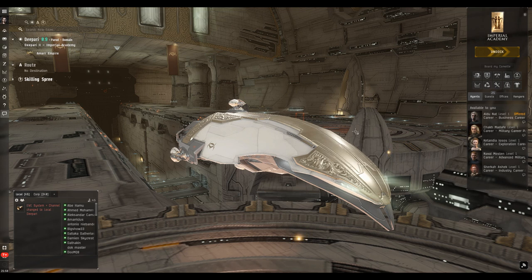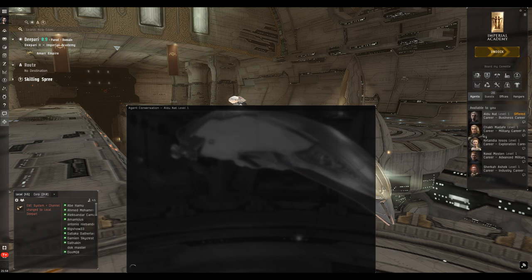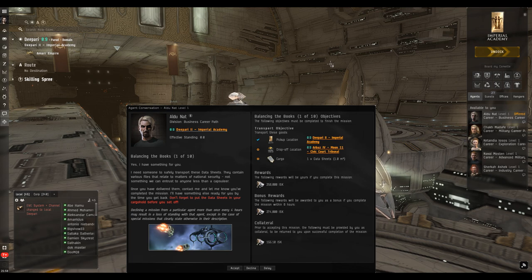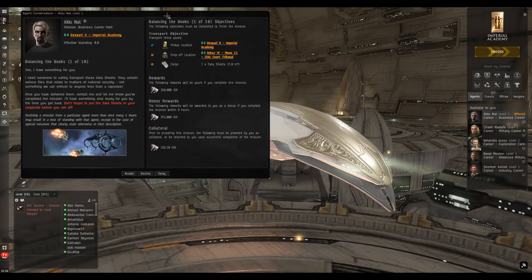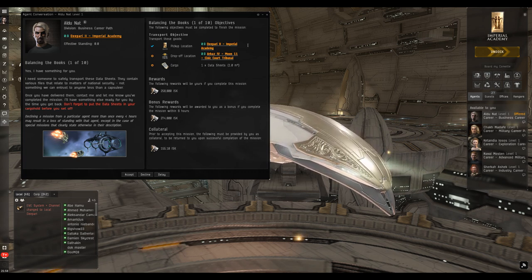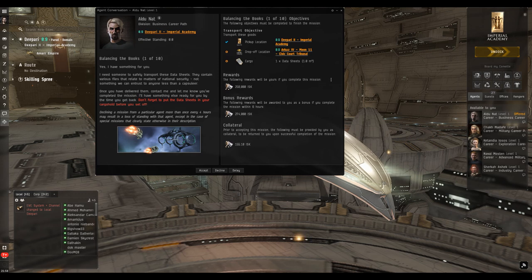Over on the right on the station services screen, we have the tab for agents, and here are listed the career agents. We're going to click on the first one. The mission is timed once you've accepted it, as it says in the description. This is the first of the business missions — there are ten of them. This is effectively a distribution mission. The full description is on the left; I'll leave you to read through that.